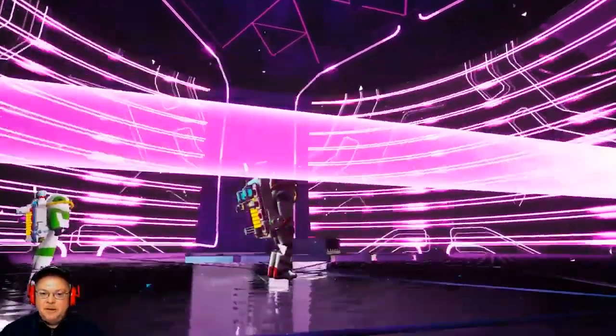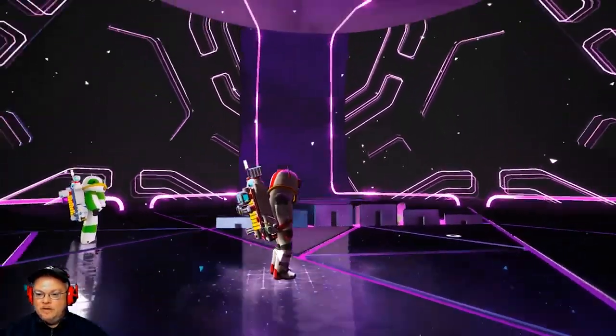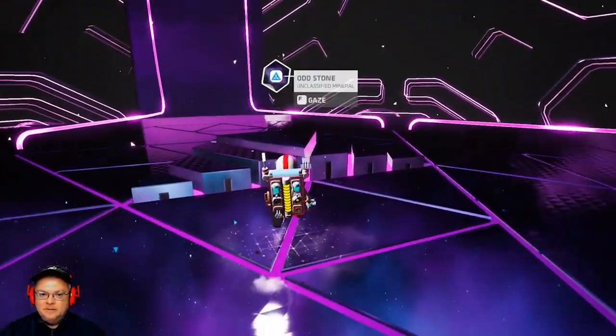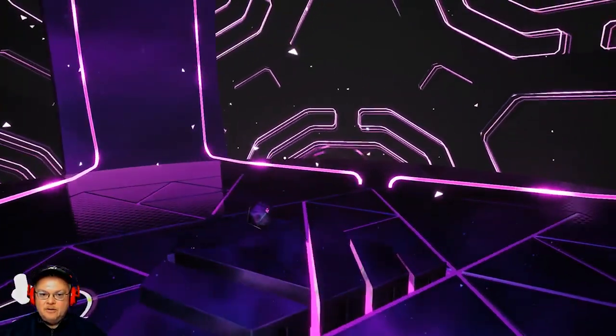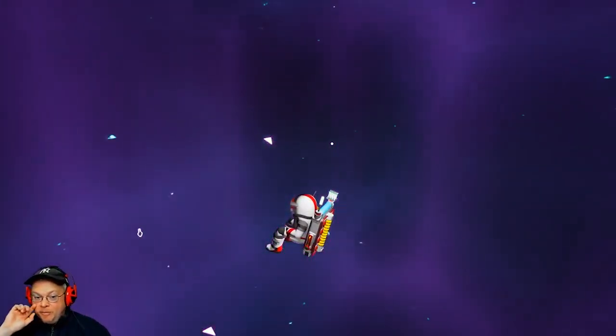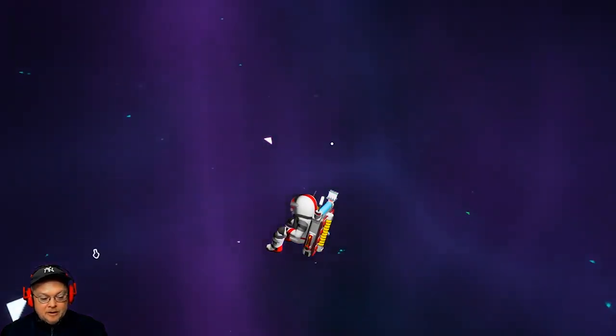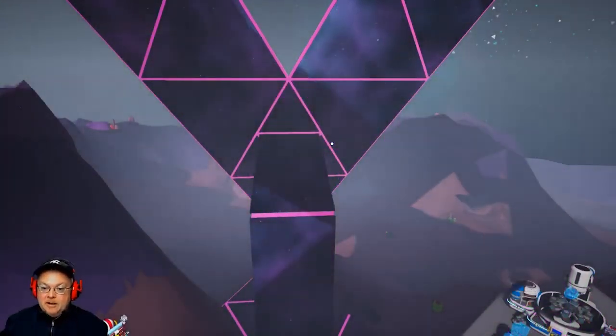This is the final planet. Novus has been unlocked — awesome! I'm gonna port back to Infinity, our base. We're gonna port back to the base, jump into the large shuttle, and go land on the space station.